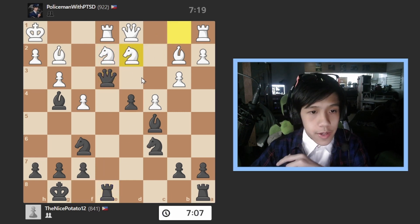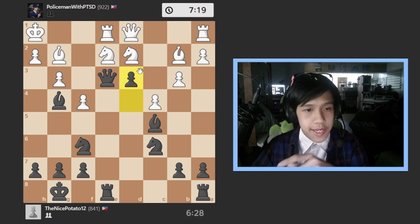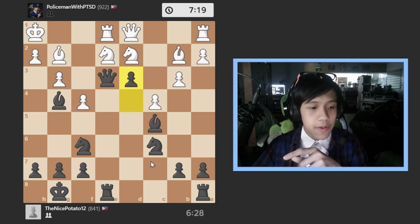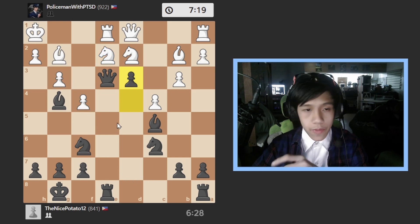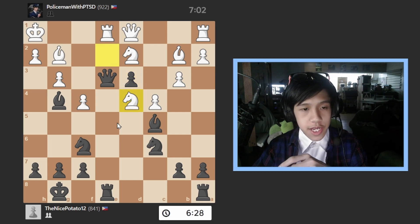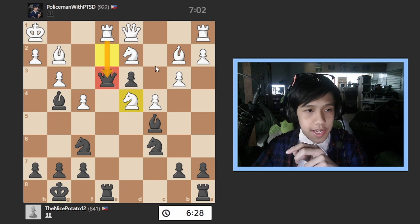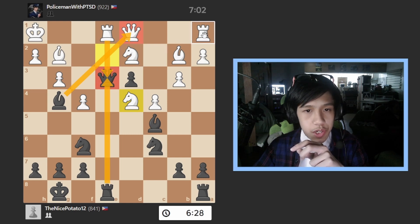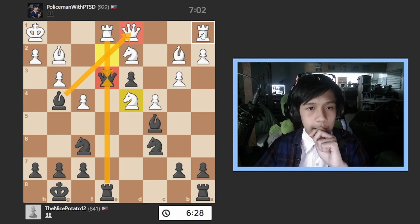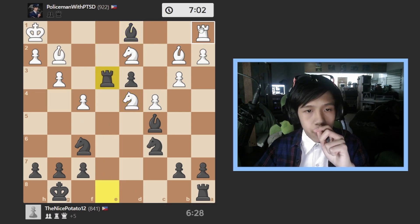He goes rook to e1, I go rook to e8 trying to make this rook active. He goes knight to d2 blocking his queen, I go pawn to d3 attacking that knight. I'm completely winning here — it's minus 6.4. He goes knight to d4 escaping. I can't just take because my queen is attacked; I can take over here but I'll get taken.